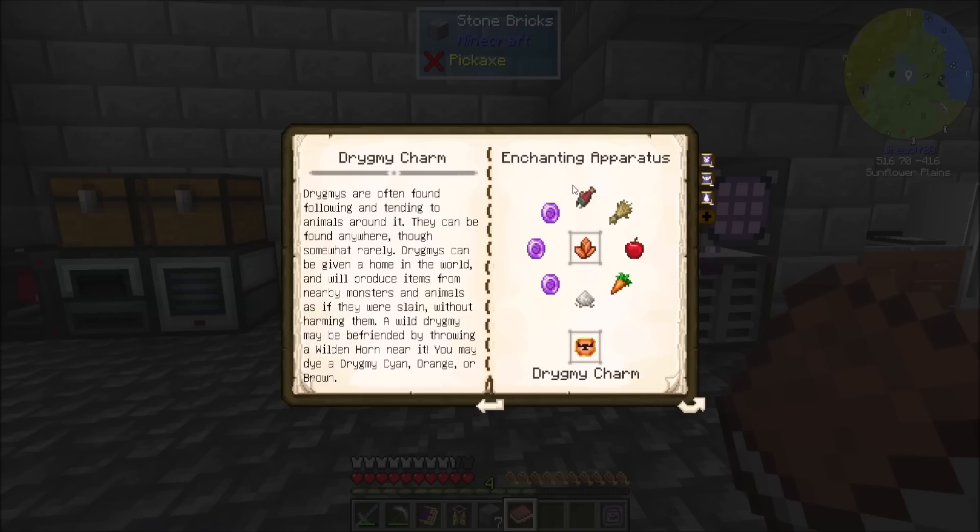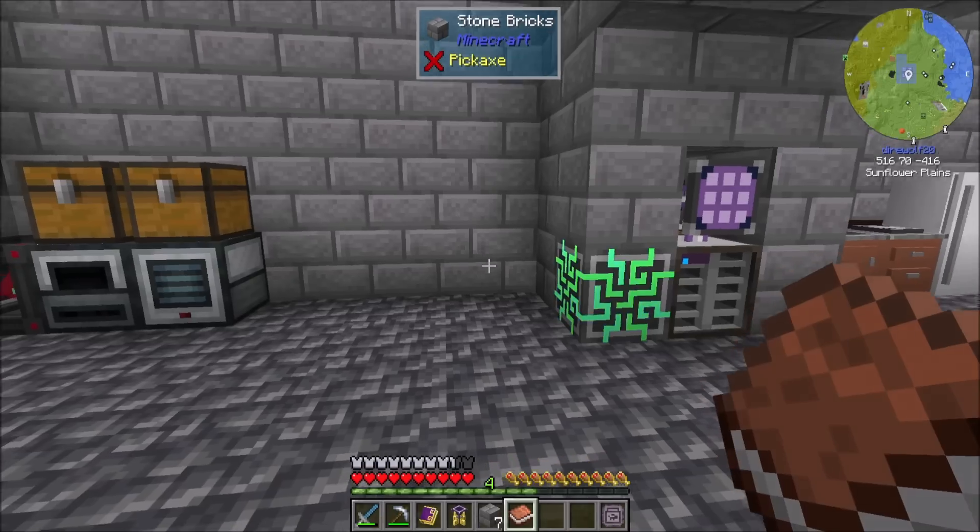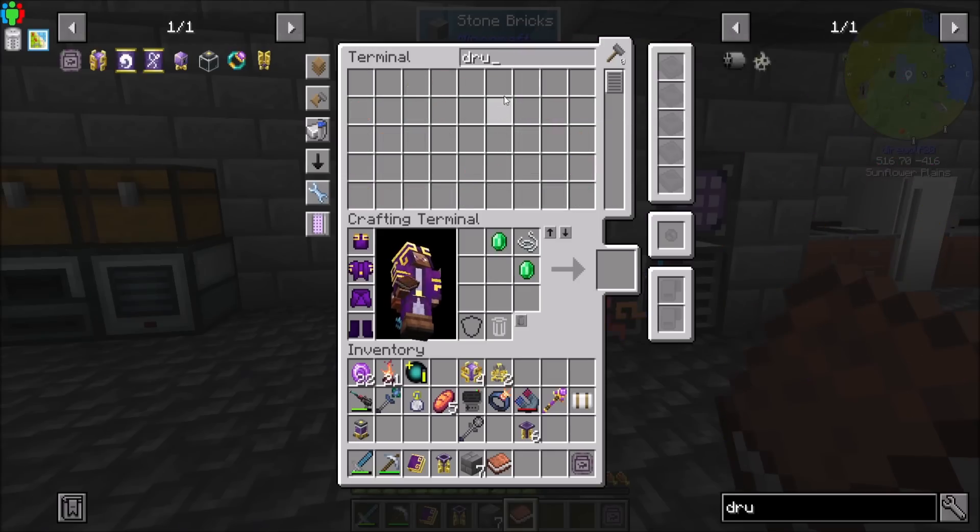In theory. So what we're going to need is a few things. We're going to need any kind of fish, some kind of seed, a few things, and we're going to need the drigmy shards, which I'm pretty sure I still have some left over.